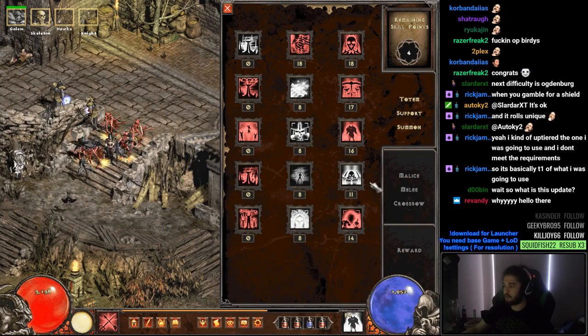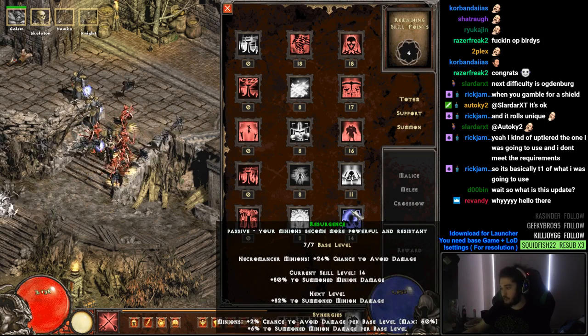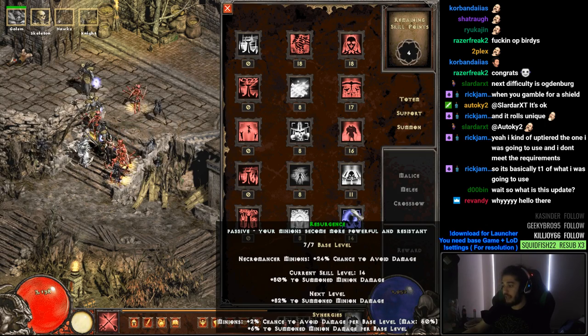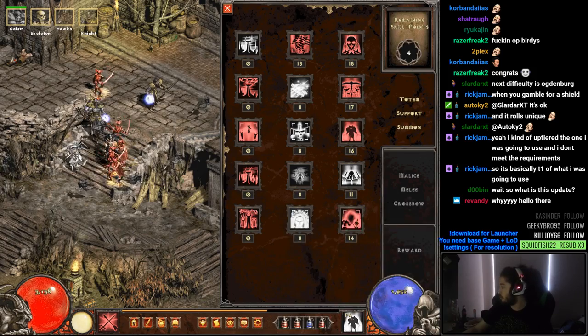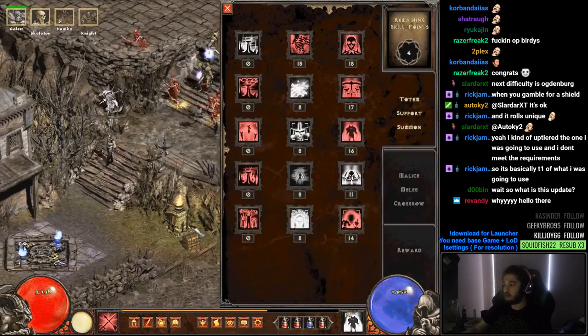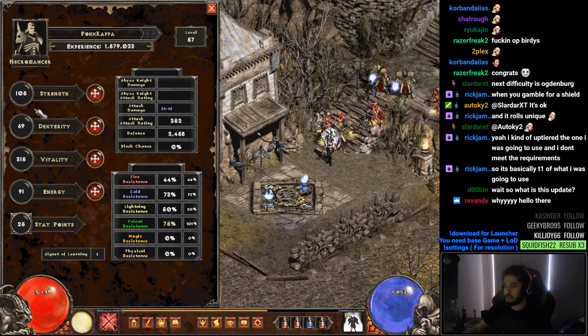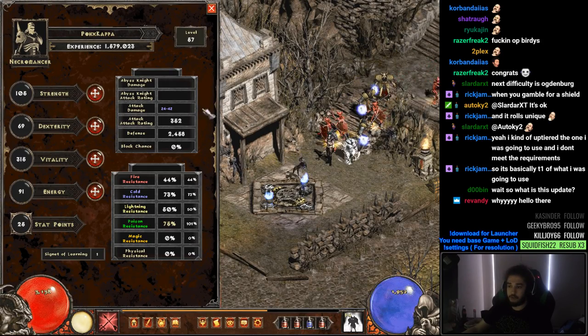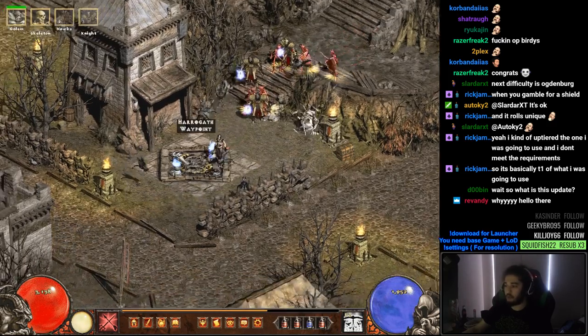The Iron Golem — I noticed there's a tiered unique that gives a 50% life aura that I may attach the golem to, which is going to be pretty interesting for later but not right now while I'm progressing. I've got Resurgence maxed which gives minion damage and a chance to avoid damage for minions, and it synergizes with Death Ward to give bonus defense which is super solid. My stats are pretty much strength for gear; the rest I'll respec later for dexterity.